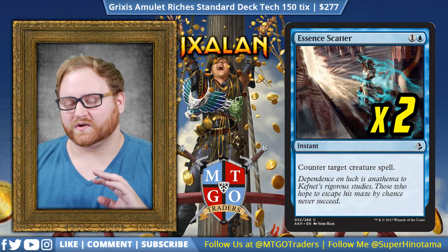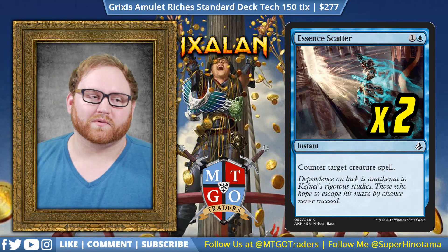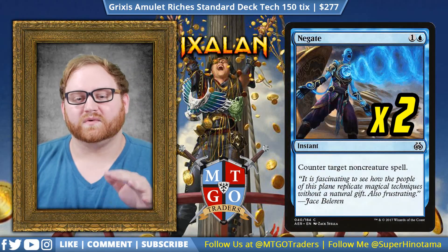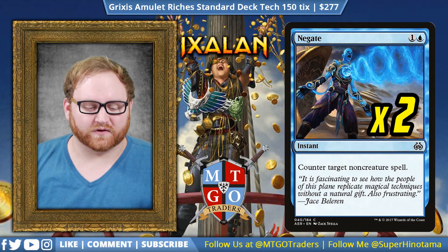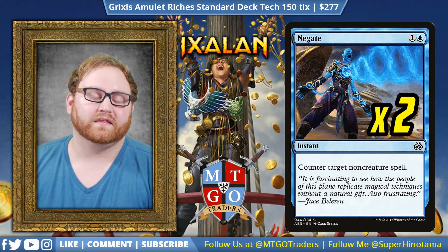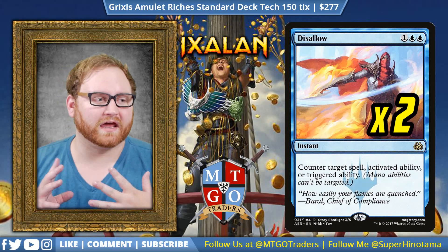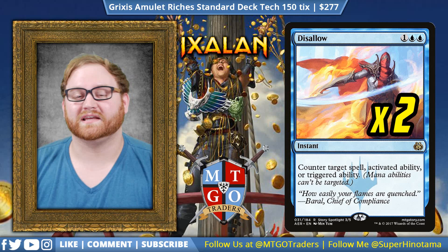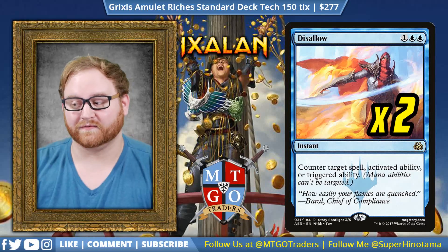Then we have two Essence Scatter. This is for a more creature-heavy strategy — that one-off Torrential Gearhulk, or more often against a Dinosaur deck when they have really cheap dinosaurs coming into the battlefield. Moving on, we have two Negate. This is great for fighting the counter war against control — if they counter it, we counter that, and so on. Negate is one of those cards that will win the counter war for you against a control strategy. Then we have two Disallow, which helps against any secondary ability, any Planeswalker ability, a Nicol Bolas ability. Disallow can also help in a mirror match where they're trying to Ribbons us — we can just Disallow their Ribbons activation.